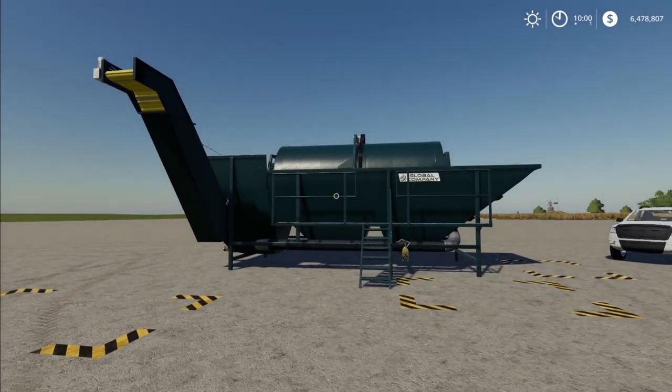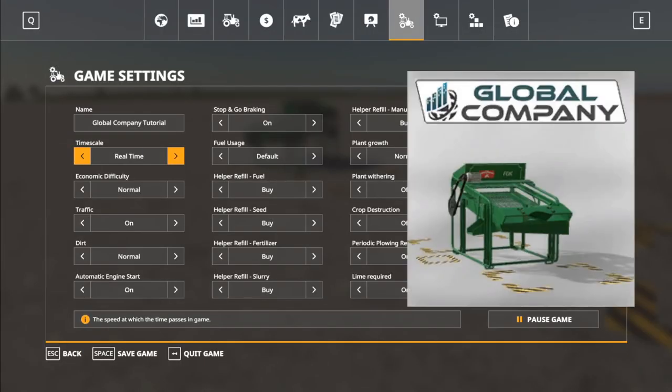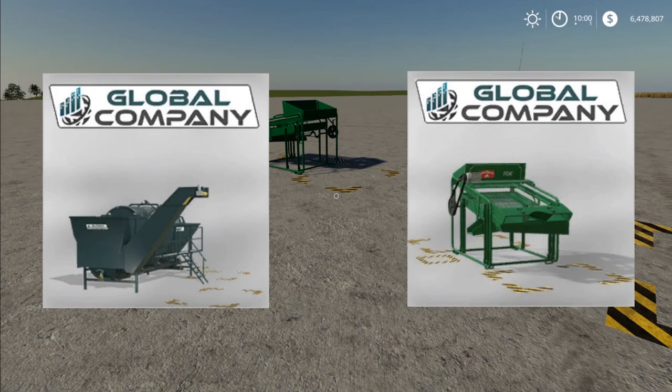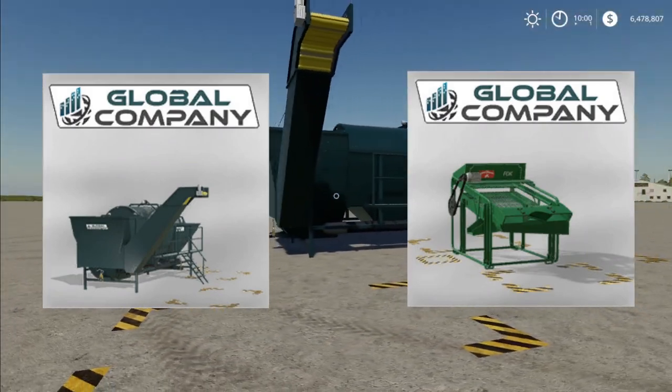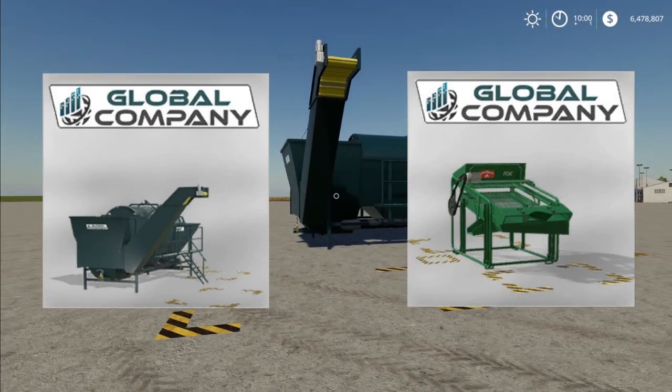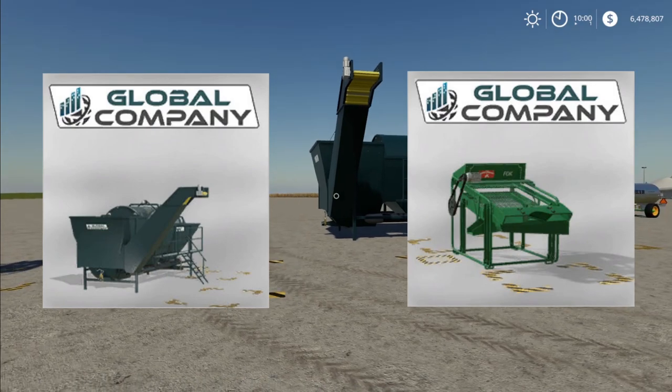Today we're going to go over the potato washer and the potato sorter. On the left you have the potato washer icon, on the right you have the potato sorter. We're going to go over how to use these and kind of why you would use them, or what their benefits are.